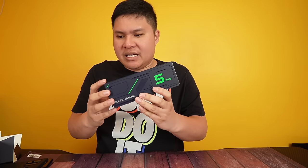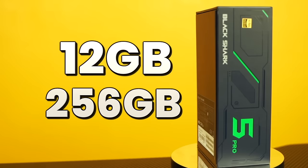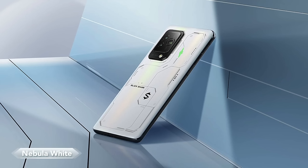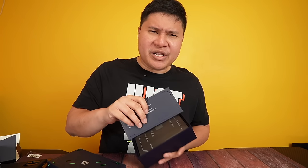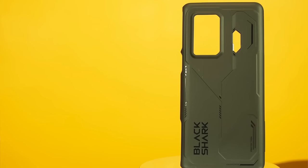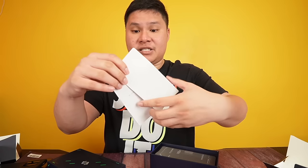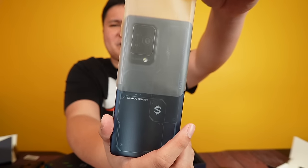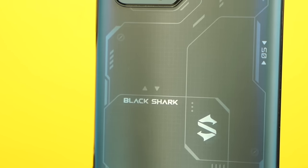Now the Pro version. It's more premium — you get the signature S logo, HDR10+ display, 12GB of RAM, and 256GB of internal storage. It comes in Stellar Black and Nebula White. We're getting the Stellar Black. And you know what they say — once you go black, you never go back. Same level of quality in terms of casing for both pro and non-pro.